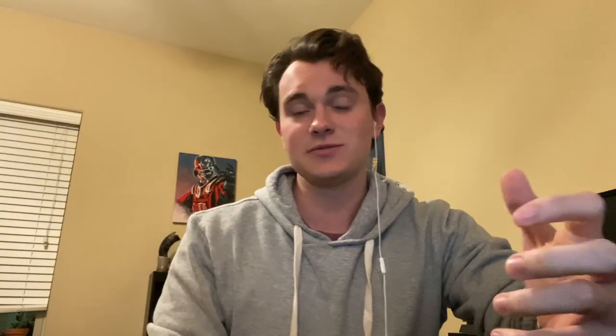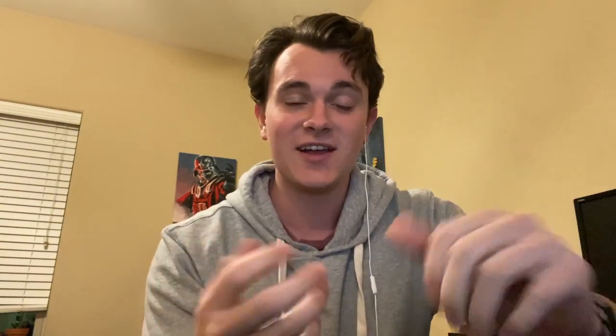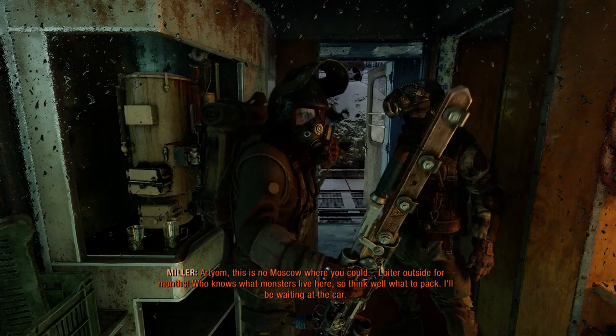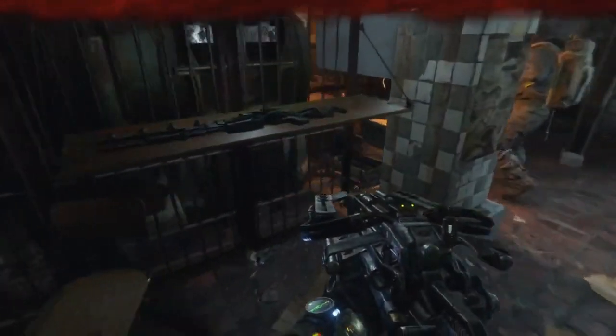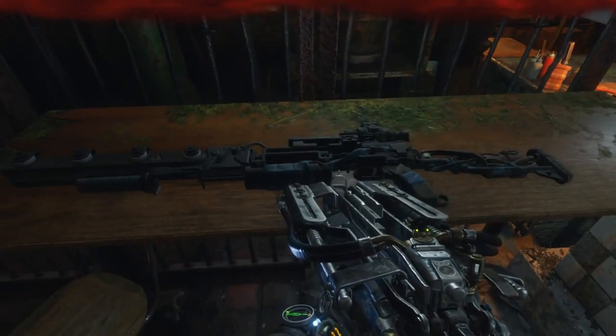In Metro Exodus, the Railgun is actually an attachment to the T-car, and it's an attachment you get very late in the game. It turns the pneumatic gas-powered rifle into an electromagnetic weapon that shoots a projectile. You get the attachment for the Railgun in my favorite level, the Dead City. It's actually Miller's weapon that he gives to you right after you meet up with the little kid.